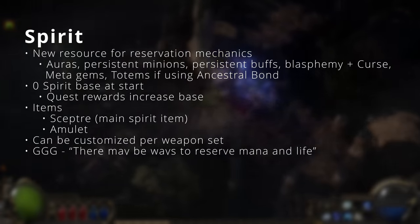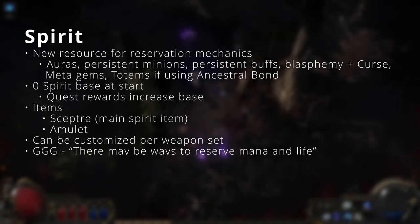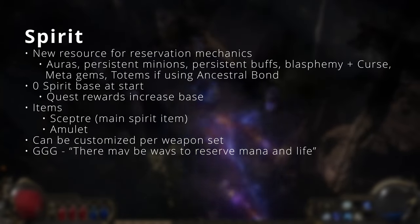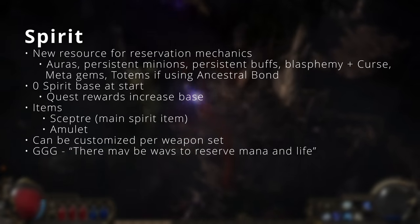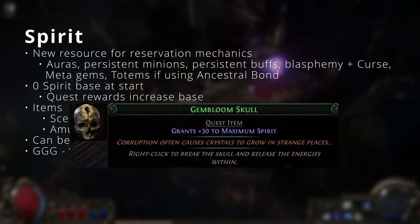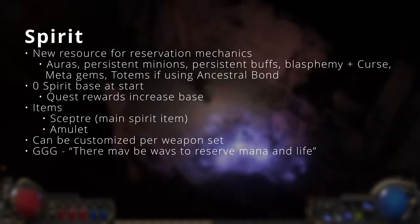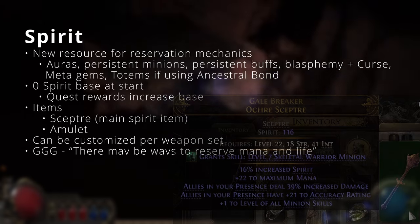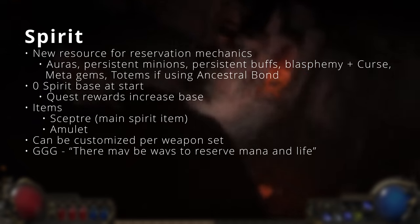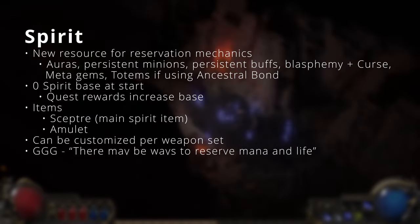Spirit is a new resource used for reservation mechanics, covering auras, persistent minions, persistent buffs, the Blasphemy-plus-curse combo, totems if using Ancestral Bond, and some meta gems. Your character starts with zero spirit, but quests along the campaign will grant extra spirit permanently. The main items to increase spirit will be scepters, though at least one amulet grants spirit as an implicit. How you allocate your spirit can be customized per weapon slot. GGG has also stated there may be ways to reserve mana and life, but nothing confirmed yet.